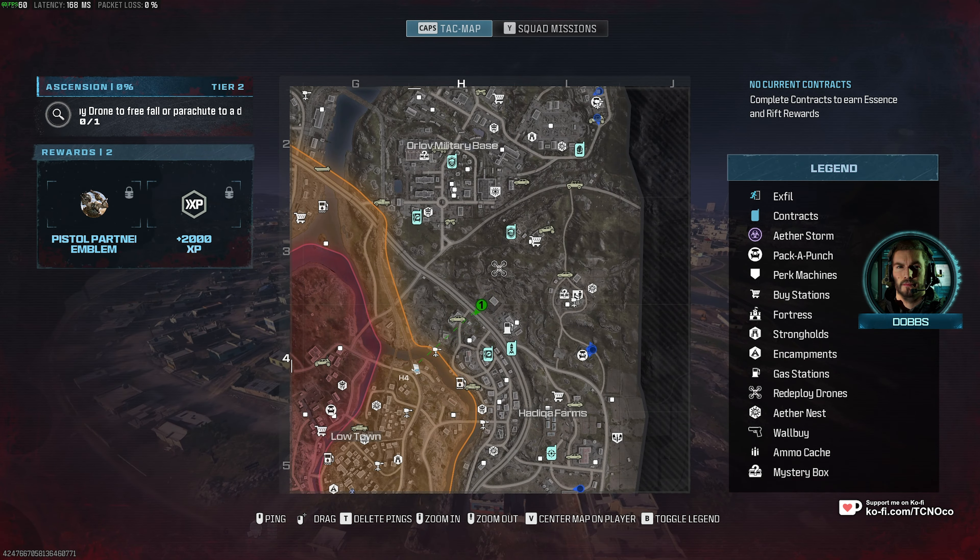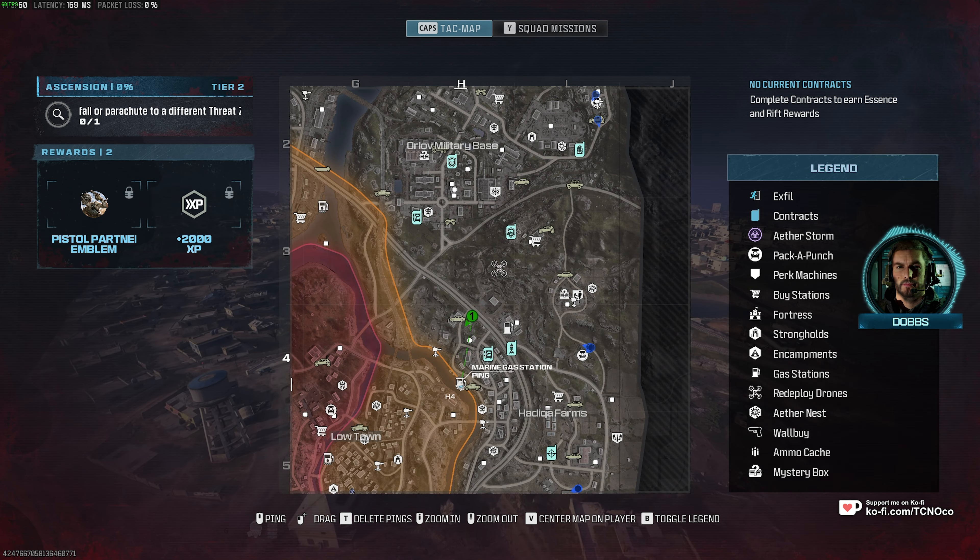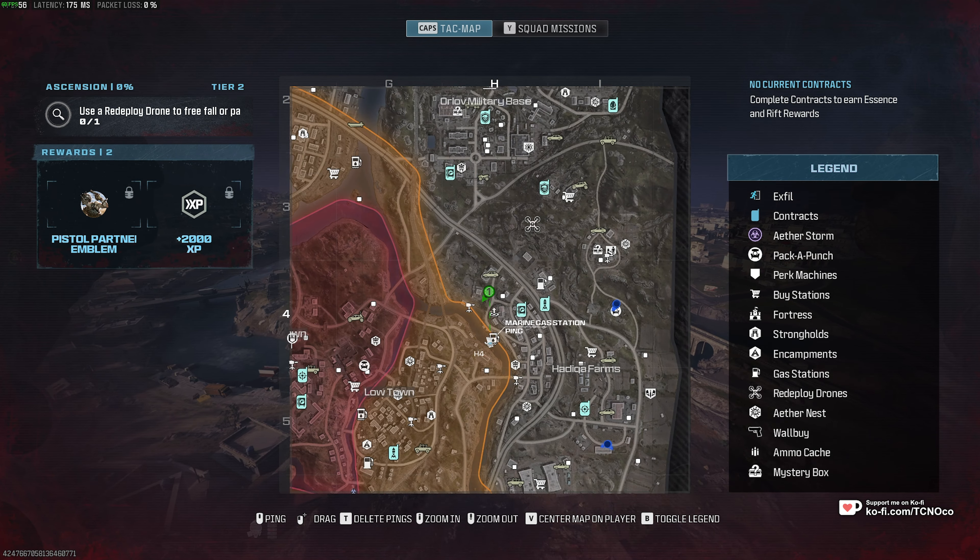Now, all you need to do is parachute across to a different area, such as over here. And of course, we can freefall or parachute across to it.